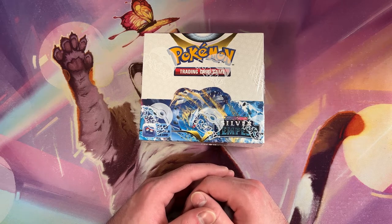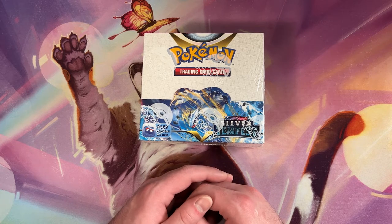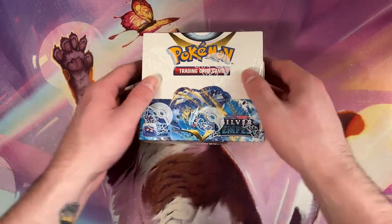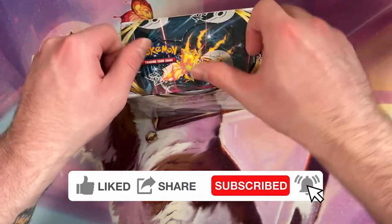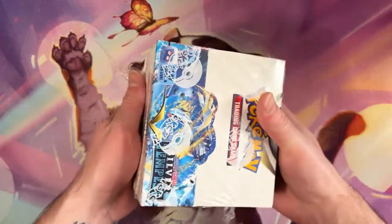Hey guys, this is Zach with Retrofix Games. I'm just here to open a box of the new Pokemon set, Silver Tempest. I've seen some cool stuff, I haven't seen everything, so hopefully we'll open some sweet stuff today. Let's just jump right in. It's cold outside, it's November, it's time for some Silver Tempest. I feel like that's what we just had in Missoula — the Silver Tempest.